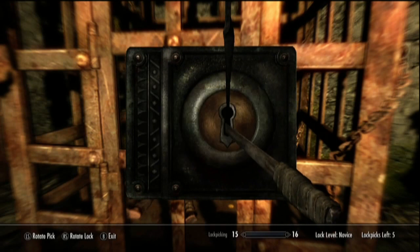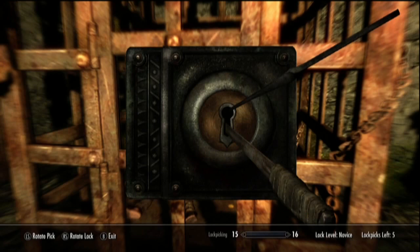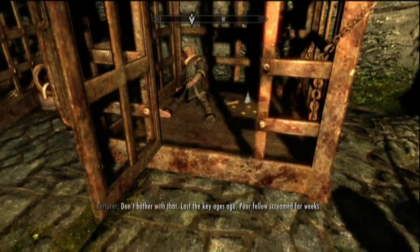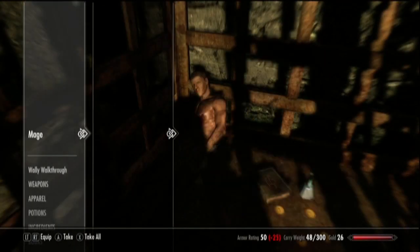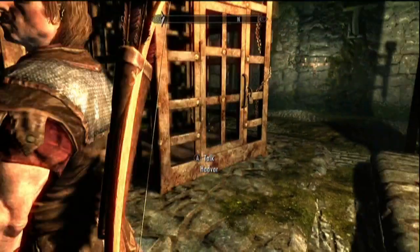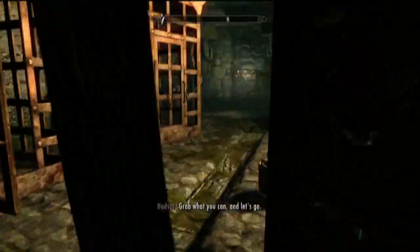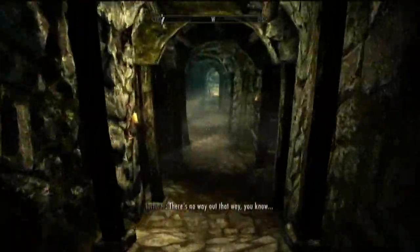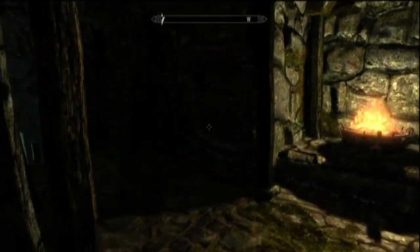Lockpicking tutorials are very hard to explain, so what you have to do is test every location of the pick and see how far you can make the lock turn. If the lock begins to wiggle and vibrate, you need to let off and try a different position. The further you can get in, the better — the closer you are to unlocking the lock. If you want to specialize in lockpicking, go ahead and pick every single one of these locks in the room. I prefer to save my lockpicks for when I actually need them.